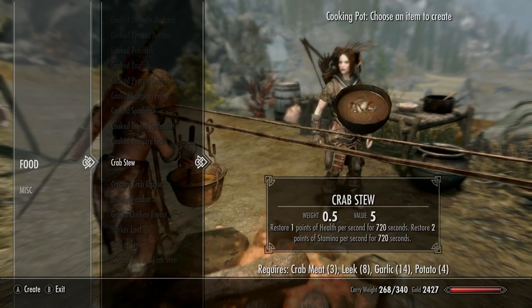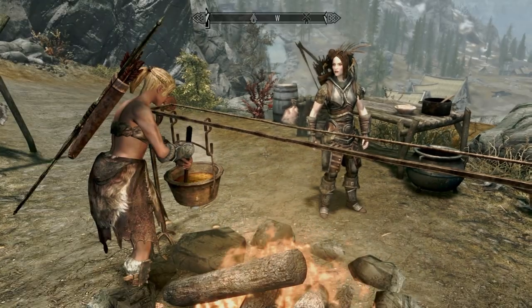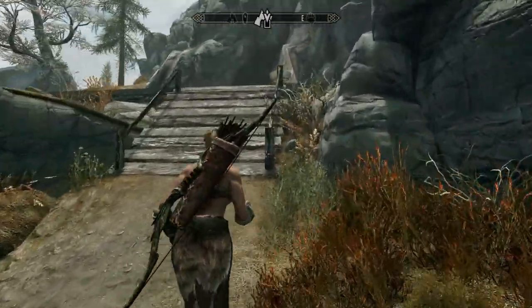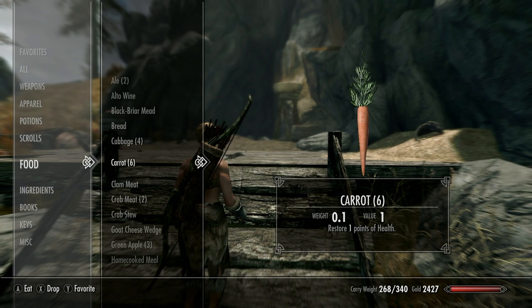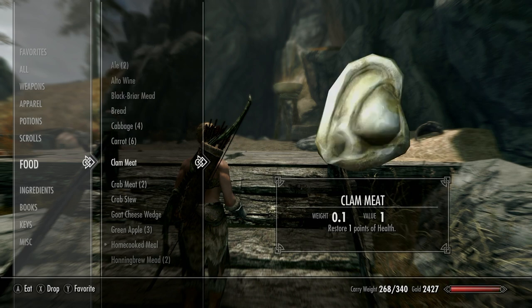I'm not going to cook a ton of these — just for demonstration purposes. I'll use one in combat here to show you what it does. Check this out: that home-cooked meal increases your health, magicka, and stamina recovery. It doesn't say how much, but I'm actually going to eat that one and compare it to the crab stew.